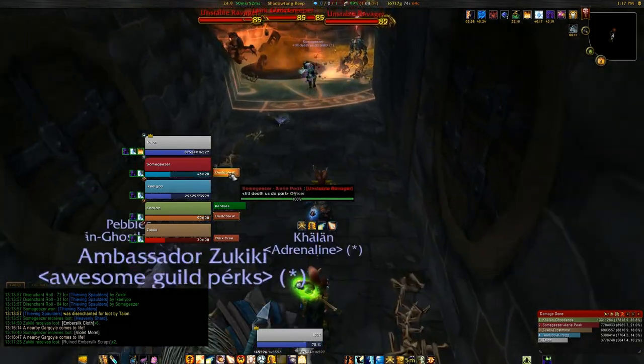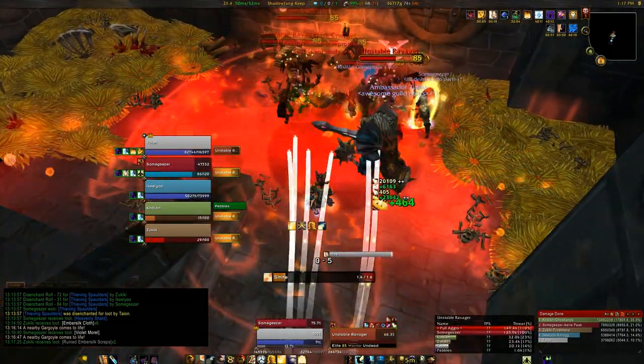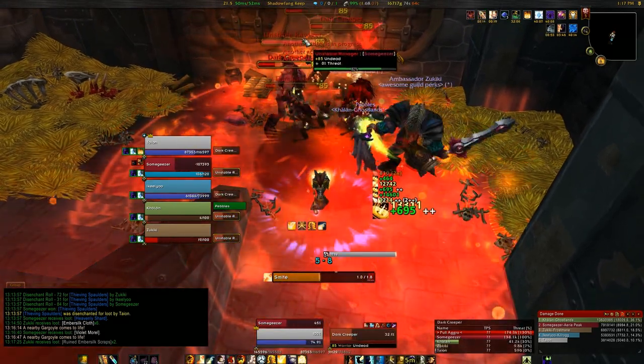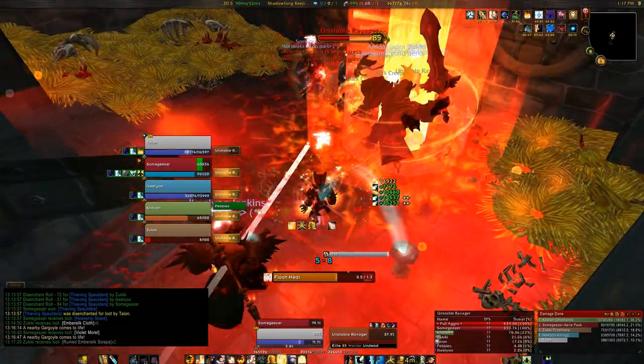So if I'm conserving mana, I'm using Shield as much as I can on the tank, not on the others. Because if it's used on the others, it probably won't get absorbed completely and I just end up wasting mana instead.